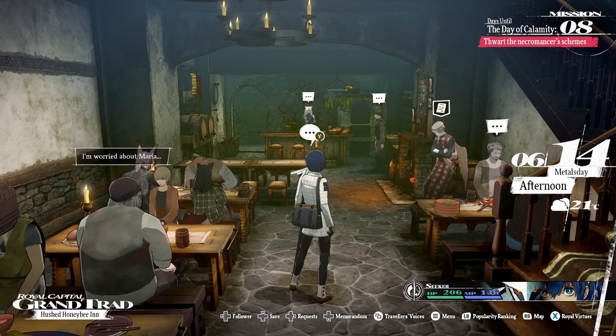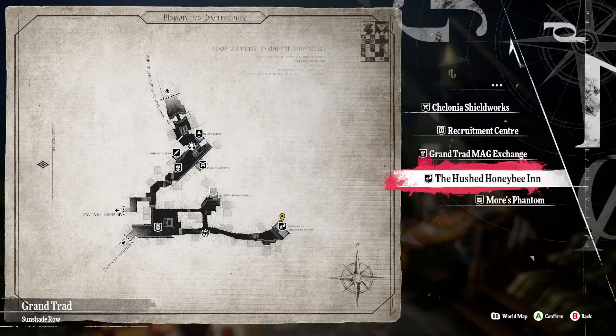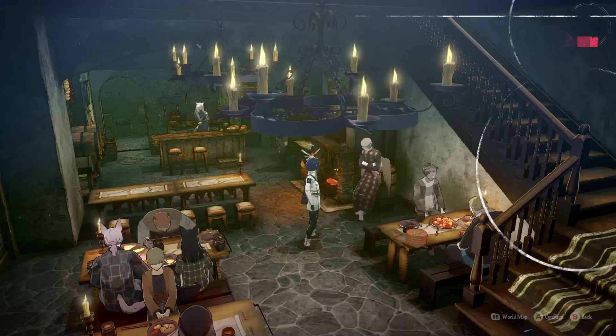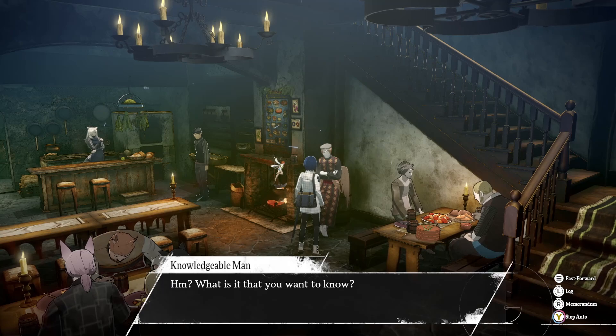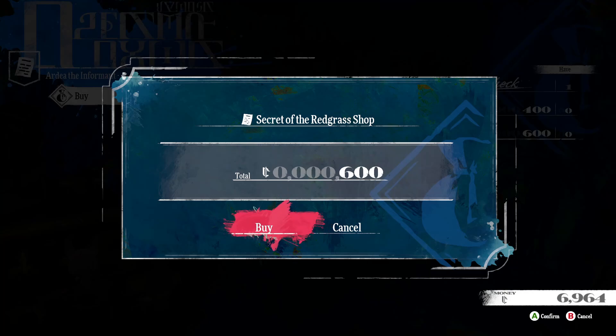Redgrass is kind of hard to get. What you got to do is talk to this guy first. I'm in the Honey BN — I think this place is called Honey BN. There's going to be an informant here, a knowledgeable man. Let's buy some information — he's got the secret of the redgrass shop.